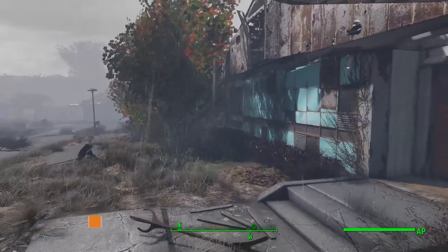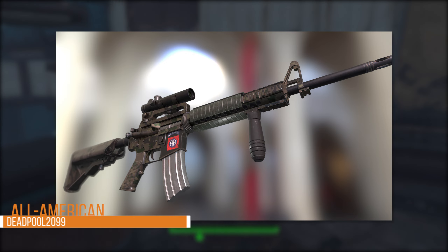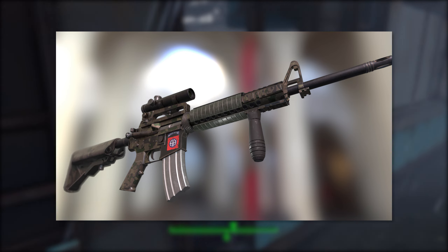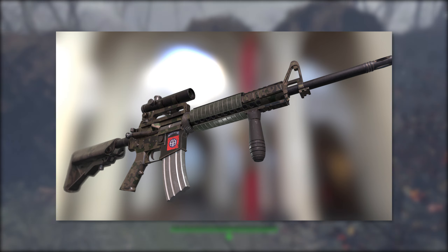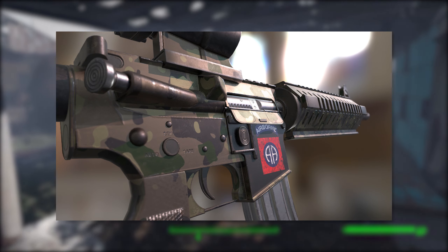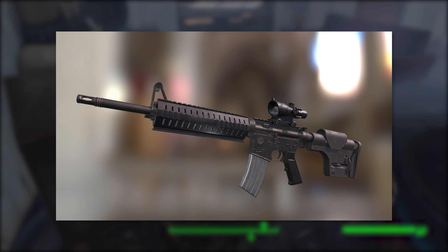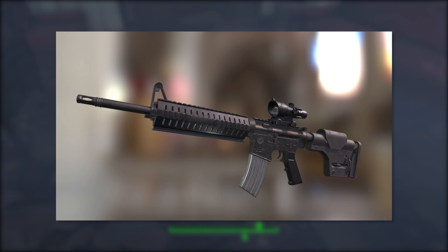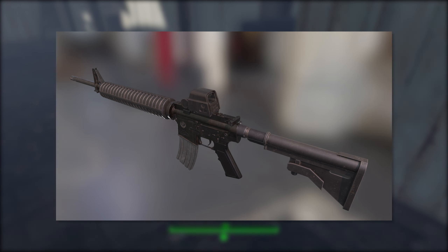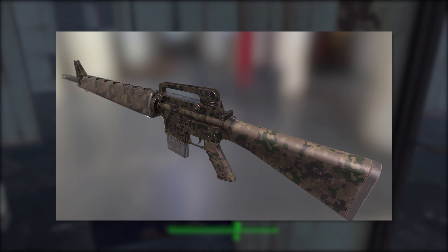The first mod I'm going to show you is the All-American by Deadpool 2099. The All-American is one of the custom variants of the service rifle that appeared in Fallout New Vegas. Deadpool 2099 is working on a few different guns: one is the service rifle as we know it, and another is the assault carbine, a similar variant that also appeared in Fallout New Vegas and came with the Gunrunners Arsenal DLC.